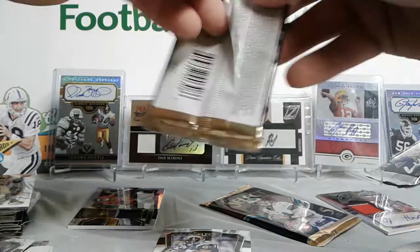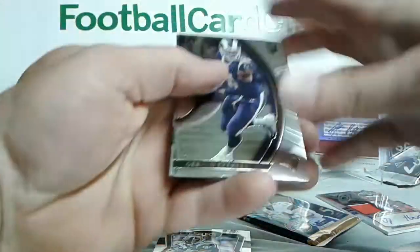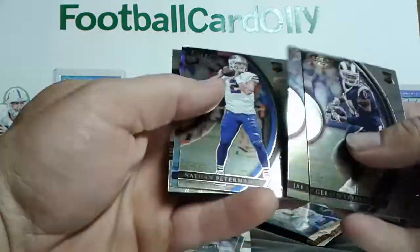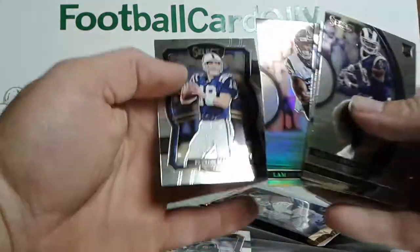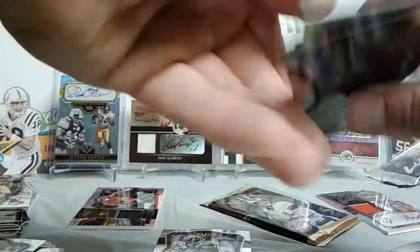I guess I thought that one in the other pack was an RPA but I guess I might have been wrong. We got Gerald Everett rookie, Jay Ajayi, Nathan Peterman, Lamar Miller — Prism. Peyton Manning for the Colts, Premier level.